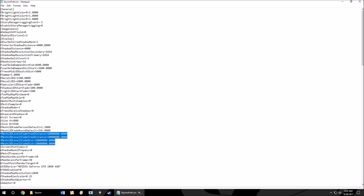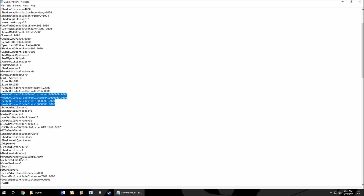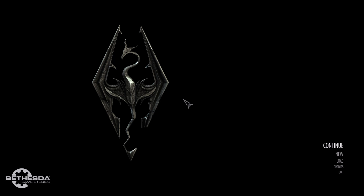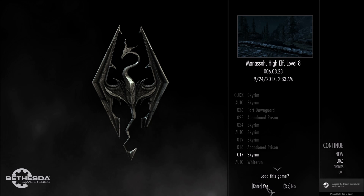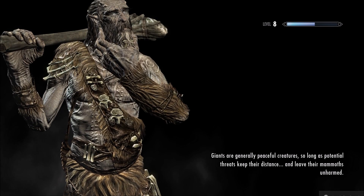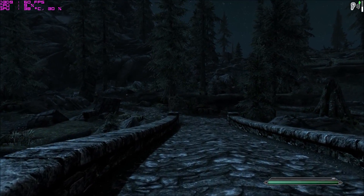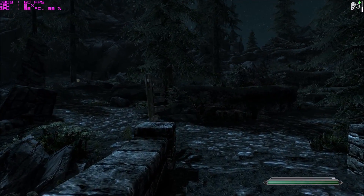Under display there are these four settings: mesh LOD fade, distant, tree distant, and similar ones. You want to turn VSync off in-game, and actually you want to do that for all of them — Skyrim, Fallout 3, New Vegas, Fallout — all of them. Then force VSync on through your Nvidia control panel. Setting those settings really high might seem kind of dumb, but I'm about to show you.